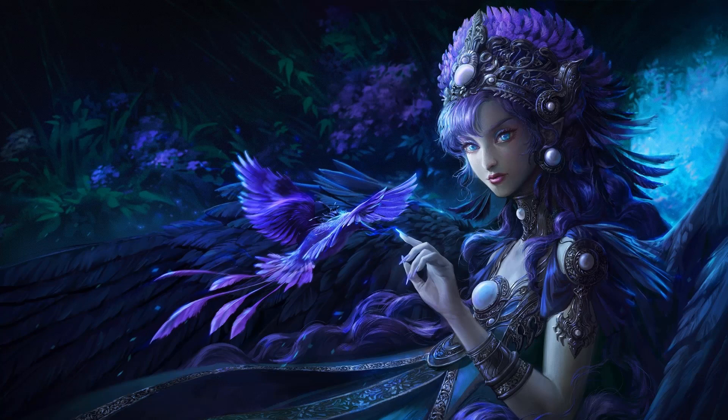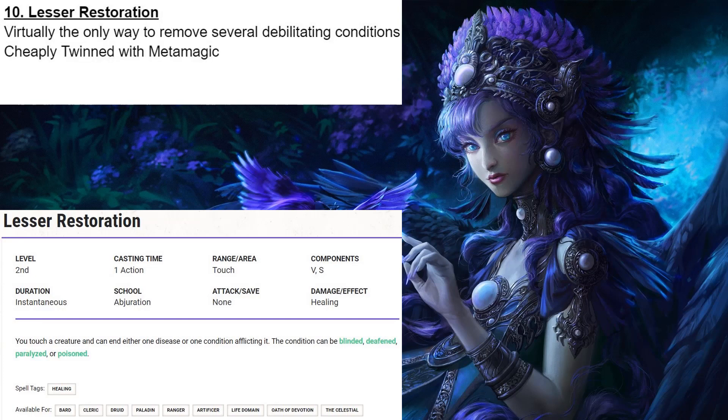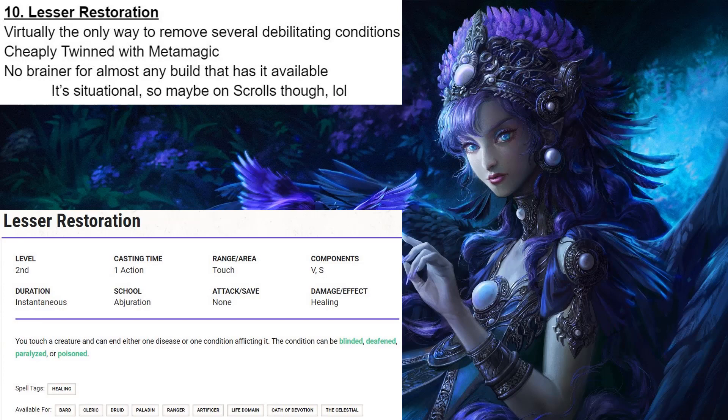Starting at number 10, we have Lesser Restoration. Lesser Restoration is not a flashy spell. It's not a spell that you're going to be using every day. But when you need it, you really need it, because there is virtually no other way to remove these several debilitating conditions. If you're blinded, deafened, poisoned, or paralyzed, you are going to need some Lesser Restoration. It's also cheaply twinned with metamagic, and in my opinion is a no-brainer for almost any build that has it available. It is situational, so you might want to put it on scrolls — that makes a lot of sense. Second-level scrolls aren't too expensive. But even so, Lesser Restoration is a spell that you're always going to want to have available in any party.